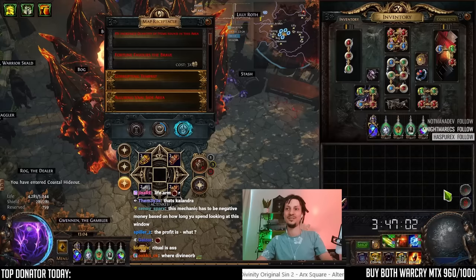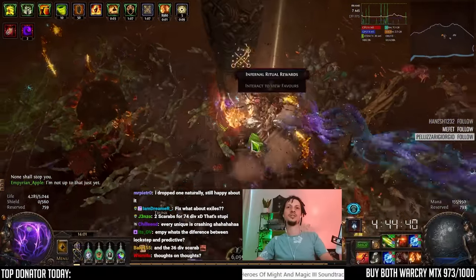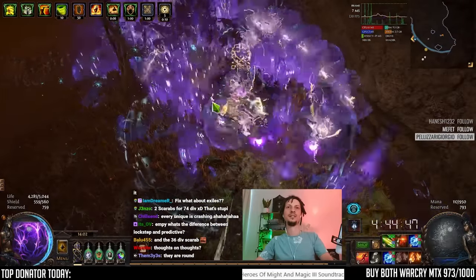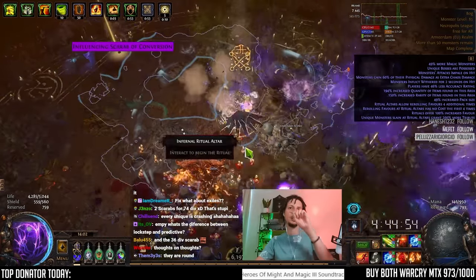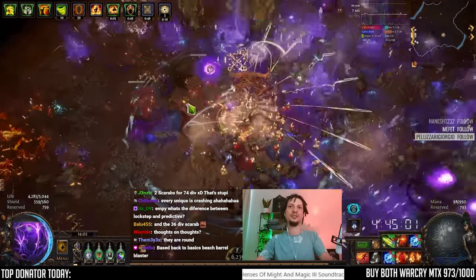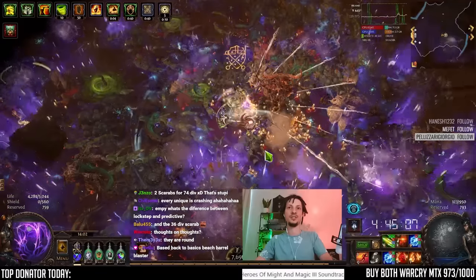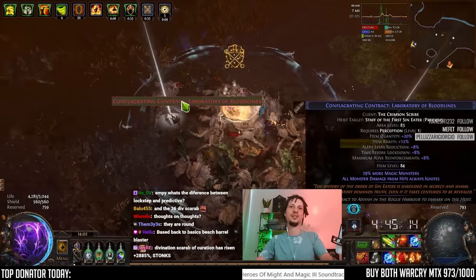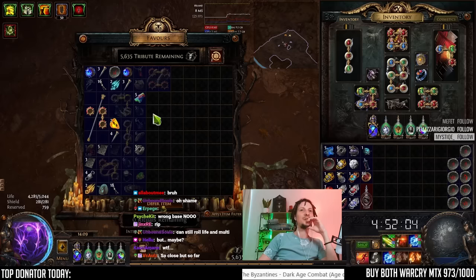What's the difference between lockstep and predictive? Lockstep makes your client synchronize your position in the game to the server. Predictive does that server-side and tries to predict where you are, but sometimes it misfires and you will desync — like when you run through a corridor full of mobs, cast something on the other end, and teleport back. That never happens in lockstep but it comes at a CPU performance cost.